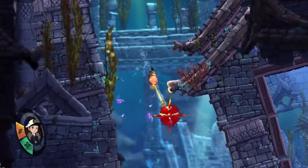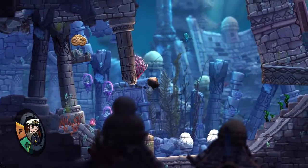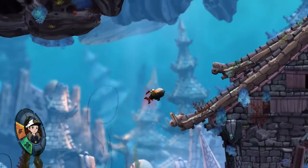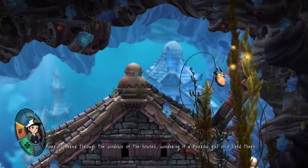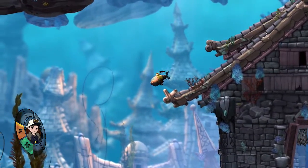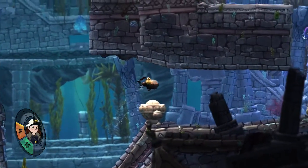Whoa, you guys came out of nowhere! Where did you think you were coming from? Doesn't look like I can go through here either. I cannot get that. Can I use the bombs? That's not going to go in time. What's up here? I didn't explore here yet. Meryn peered through the windows of the houses, wondering if a Meryl girl once lived there, and if her father had sung her lullabies about the world above. I guess I can't go down there yet — I doubt I could use the bombs to blow it up, so I'm going a different way.